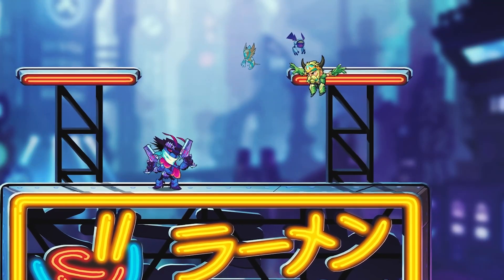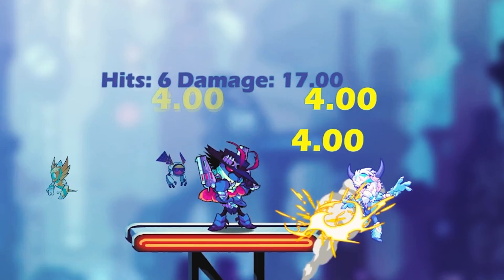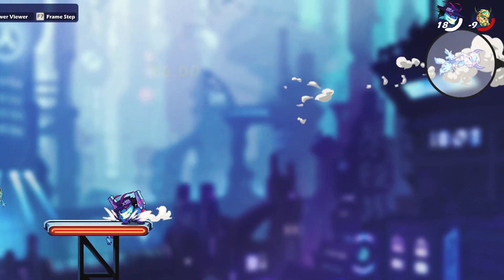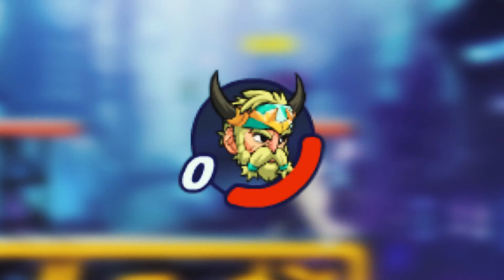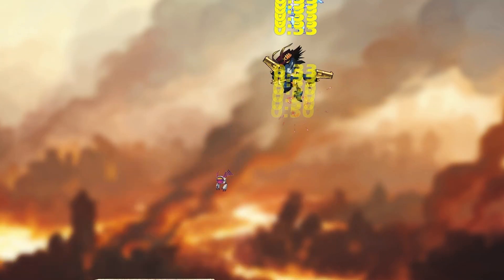To do this combo, you need to land a downer slightly above a platform, then chase dodge diagonal down-forward, which will cancel into a dash, allowing you to combo into a down light for the kill. This combo works around 140 to 170 health.